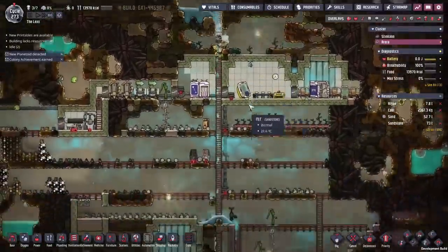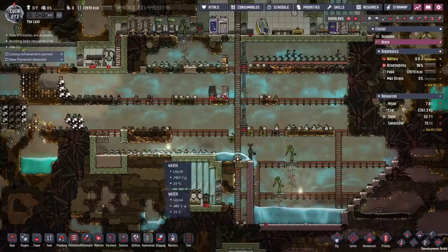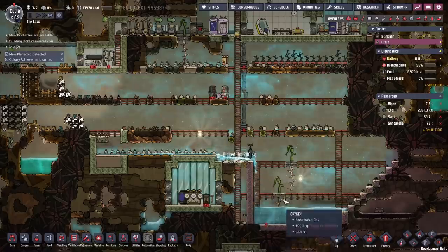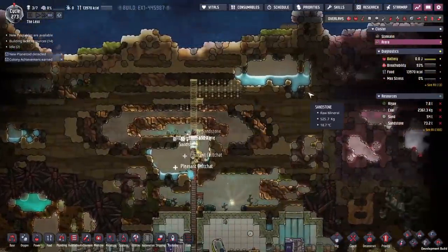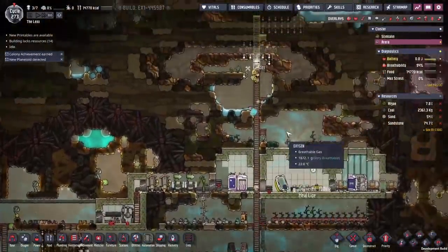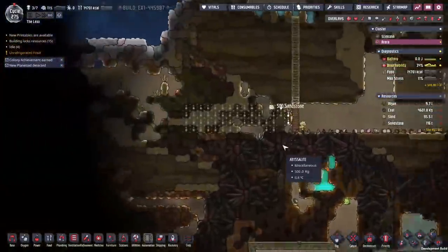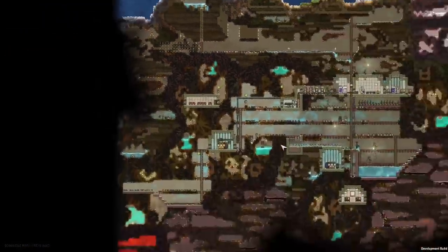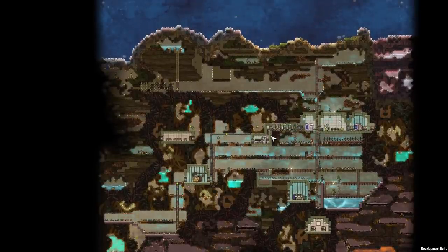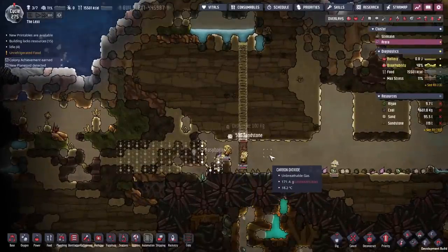There's some water up here that needs extraction too — we might as well put that in now. We'll go out here and extract the last of the water from the top of the map. That will mean we have everything cleared. The second map is a lot bigger than I remember — the amount of digging we've had to do here. The DLC definitely has smaller maps in general, but this one feels a lot chunkier than last time I went through it.